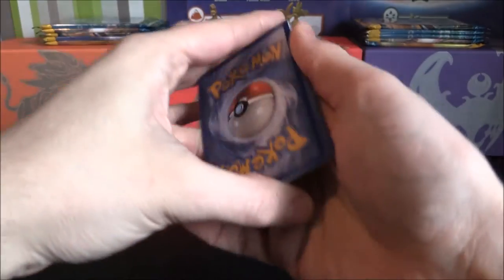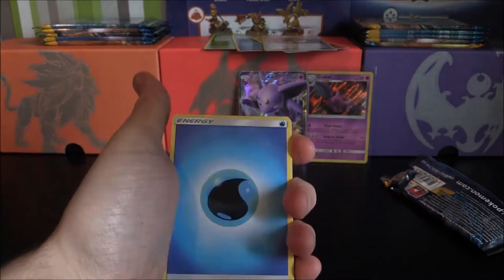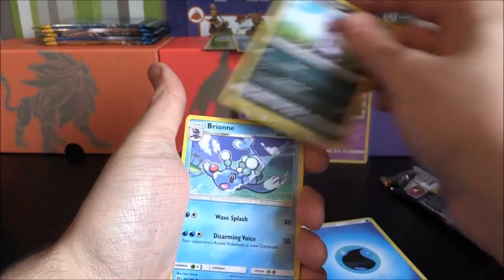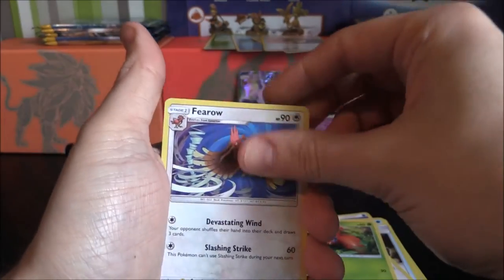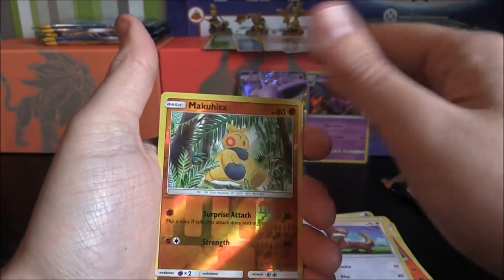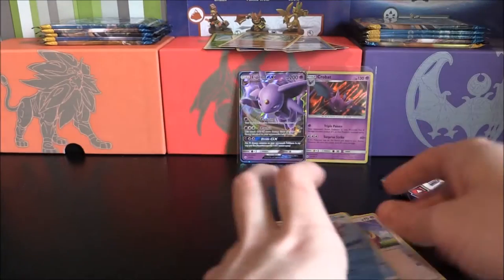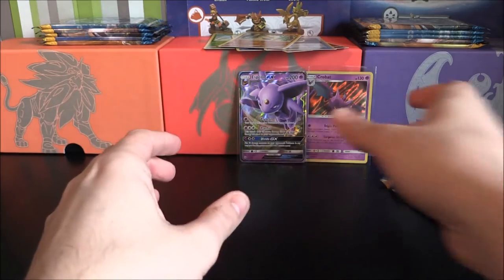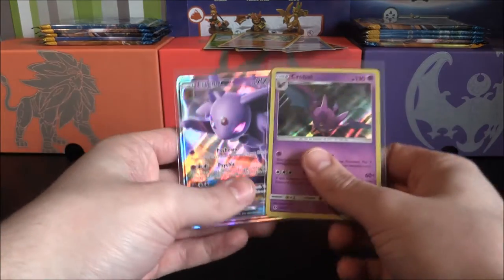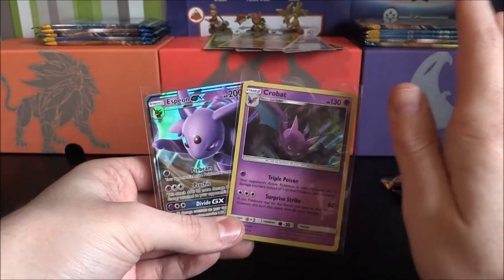Let's pull that off to the side. Spin this around — one, two, three, four. Starting off with a Water Energy, an Alolan Persian, a Brionne, a Rare Candy, a Lillipup, a Paras, a Ferroseed, a Litten, a Yungoos, a Reverse Makuhita, and a Bruxish. Yeah, not bad — you know, I think it definitely goes with what I said: you can still pull some pretty cool things even though they're packed up as fives. Crobat and an Espeon — they may be duplicates, but it's good. It still goes with the theory.